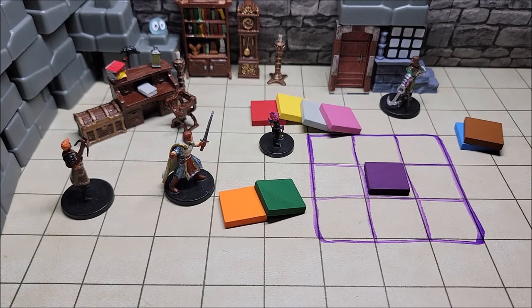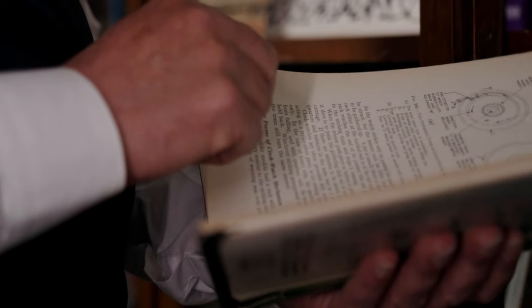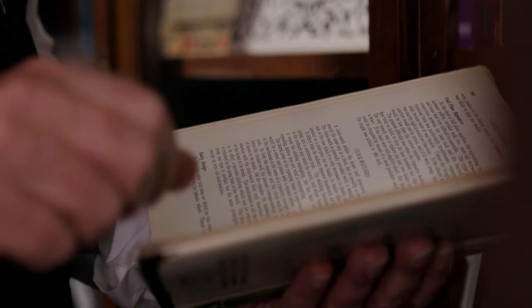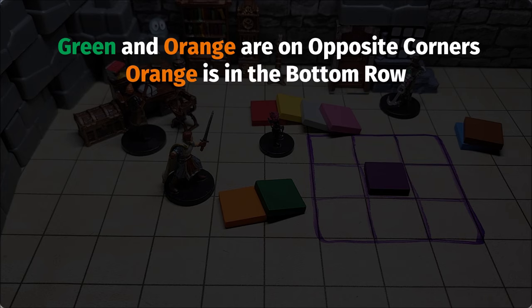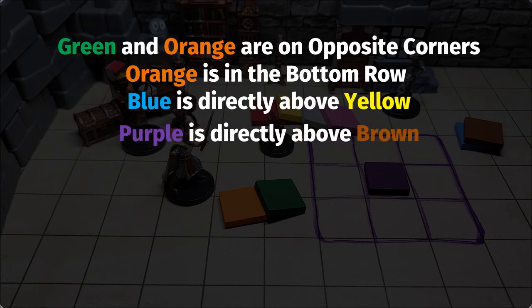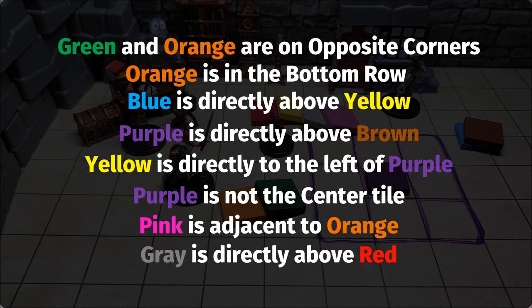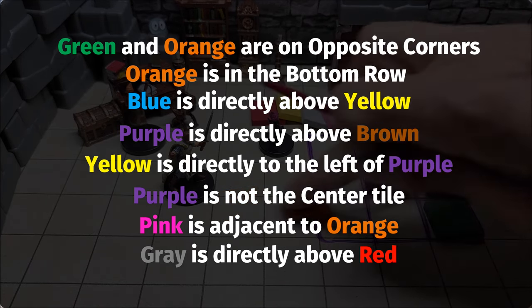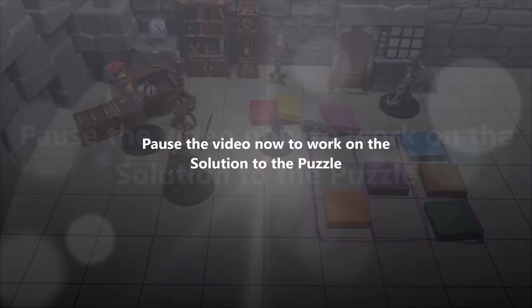To solve the color tile logic puzzle we need more information, found over on a desk. If a character searches the desk they'll find a wizard's journal containing the clues, which read as follows: Green and orange are on opposite corners. Orange is in the bottom row. Blue is directly above yellow. Purple is directly above brown. Yellow is directly to the left of purple. Purple is not the center tile. Pink is adjacent to orange. Gray is directly above red. With these clues and one color per tile, do you know how to solve the puzzle? I'll give you a second.